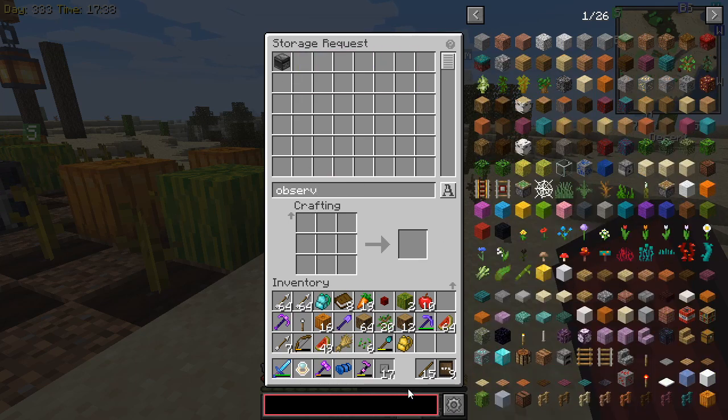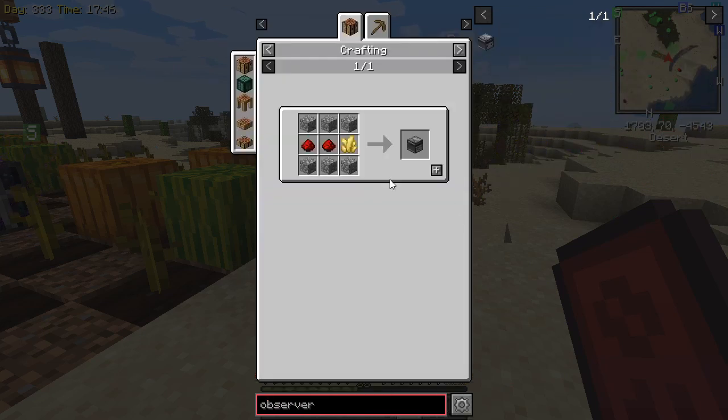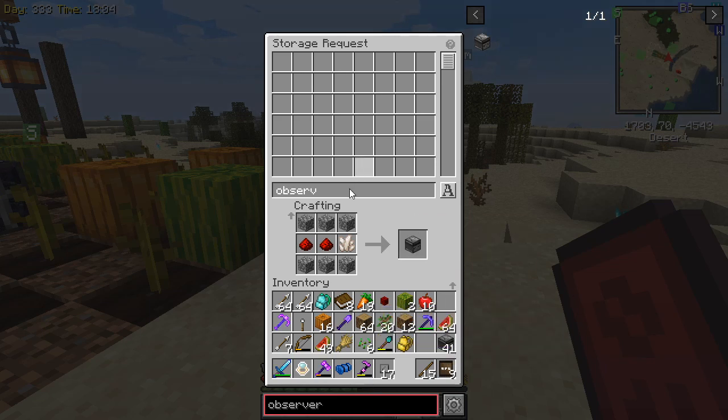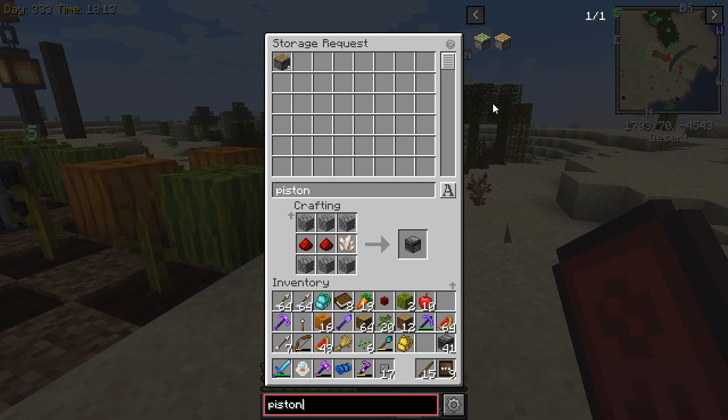I have one observer. We need to go down here. Let's craft observers - that gives us one. We need 41 of these. And then we need several pistons. There we go, we have five of those. So if we go in here and we want to craft pistons, that gives us five. We're going to need 40 of these. Oh, I don't have enough wood - surely you are mistaken.